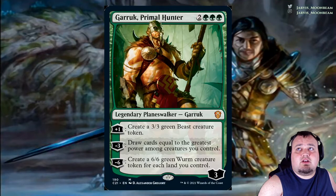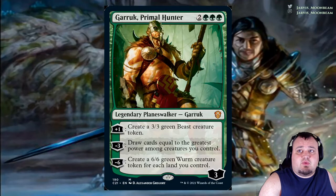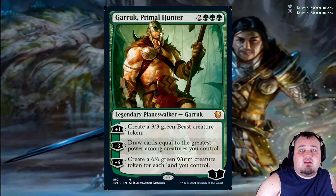Garruk, Primal Hunter costs 2 green green green. Plus 1: create a 3/3 green Beast creature token. Minus 3: draw cards equal to the greatest power among creatures you control. Minus 6: create a 6/6 green Wurm creature token for each land you control. With Karth, you'll only need to plus 1 him twice before you can minus 6 to get those Wurm tokens.